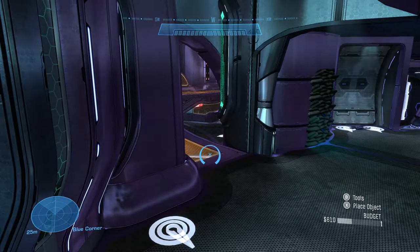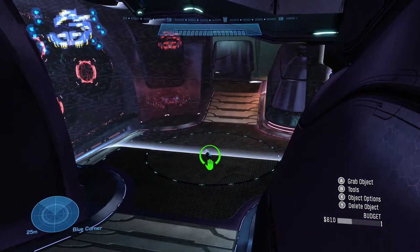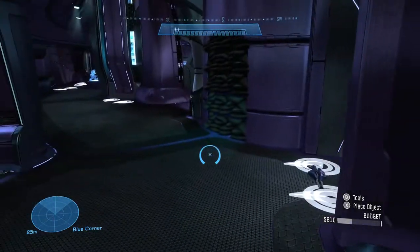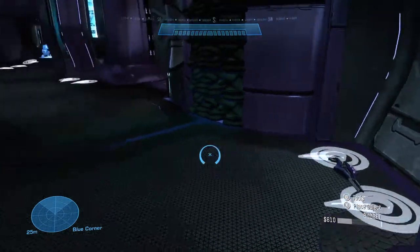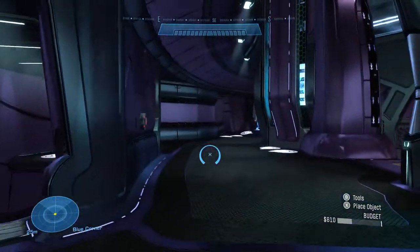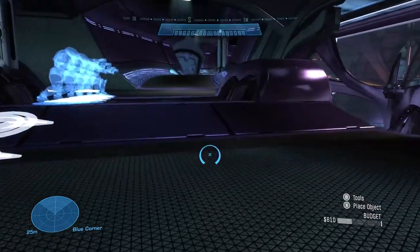Now let's go over weapon spawn points and their timers. There are two power weapons in hardcore. The grenade launcher spawns in upper hollows every two minutes — so at match start and then on every even minute mark. The needle rifle spawns every 10 seconds — keep an eye on that one. Down below there are grenades that spawn every 30 seconds. Around the corner there's a DMR, which also spawns every 10 seconds, just like the needle rifle.